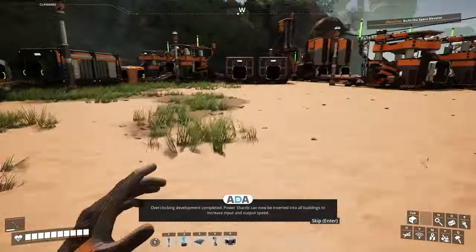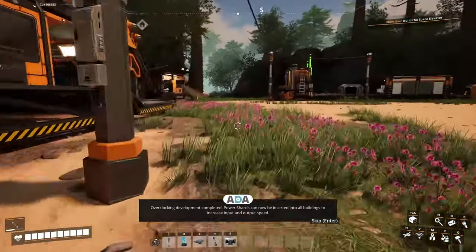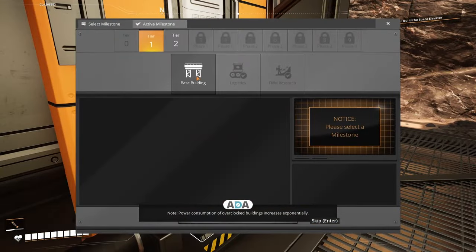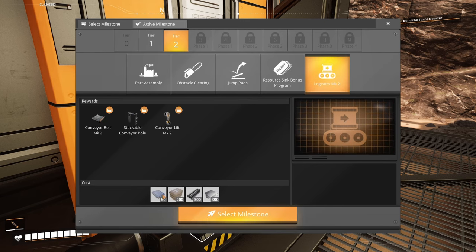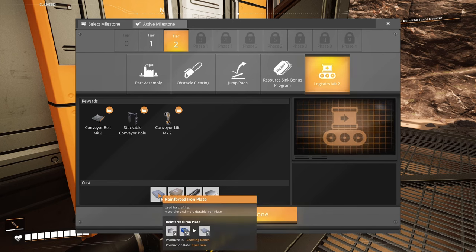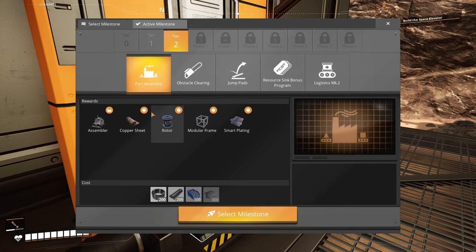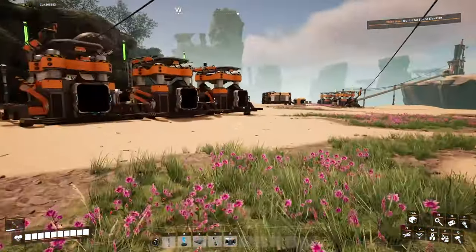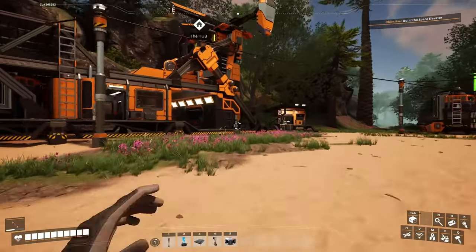Overclocking development completed — power shards can now be inserted into all buildings to increase input and output speed. Underclocking is also possible. This requires reinforced iron plates — which I think we're going to make by hand or with an assembler. The assembler is the smart way. Do we have 500 screws? We have 300 — amazing! We could make it happen.